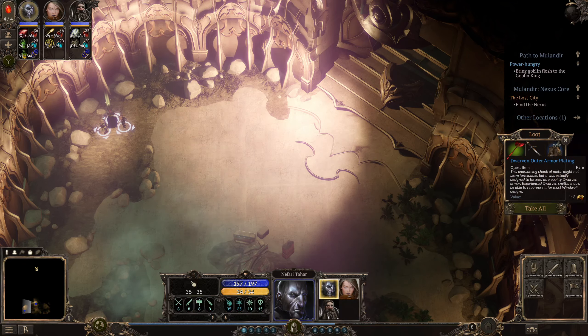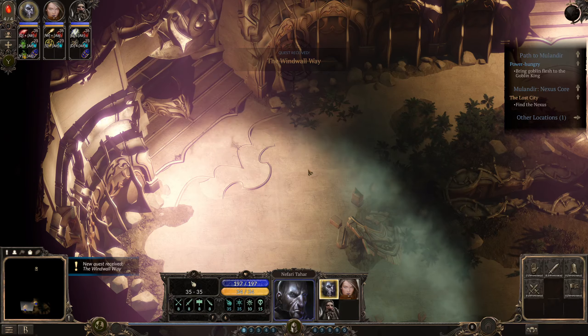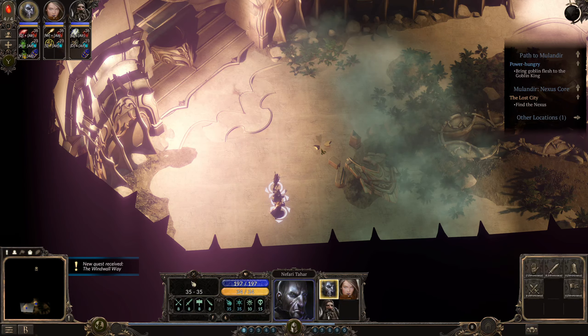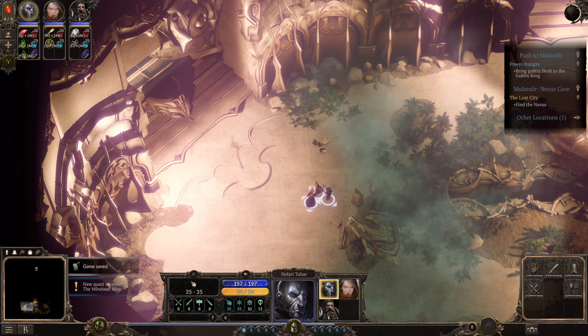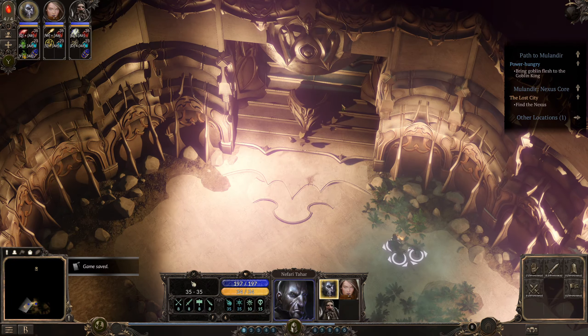Seulgrim's great axe, a dagger, and a dwarven outer armor plating — quest item. This unassuming chunk of metal might not seem formidable, but it was actually designed to be used as quality dwarven armor. An experienced dwarven smith should be able to repurpose it for most windwall designs. Sounds like a plan. Now we really got the windwall away, I believe. Either this or it's another buggy situation.